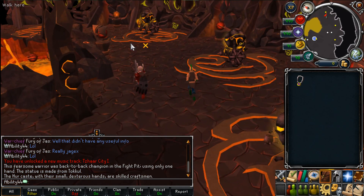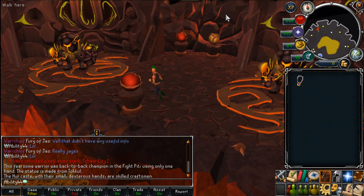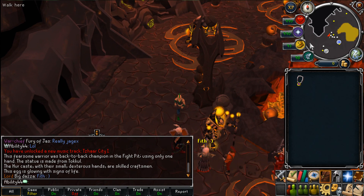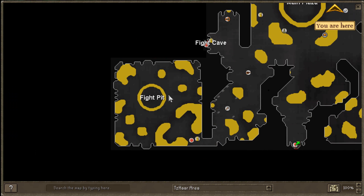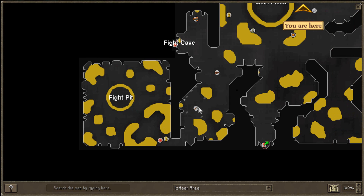The last thing on the list is the Tizar City graphical rework. They've got little symbols going around everywhere, it's looking really nice. There are little egg globe things — I guess it's an egg because this is the birthing pool. Let me pull up the map — they've got a little library up here, the fight caves are all the way over to the west if you still need to unlock your fire cape. The fight pits look pretty cool now — it's just a square, with a circle inside which is the main arena.